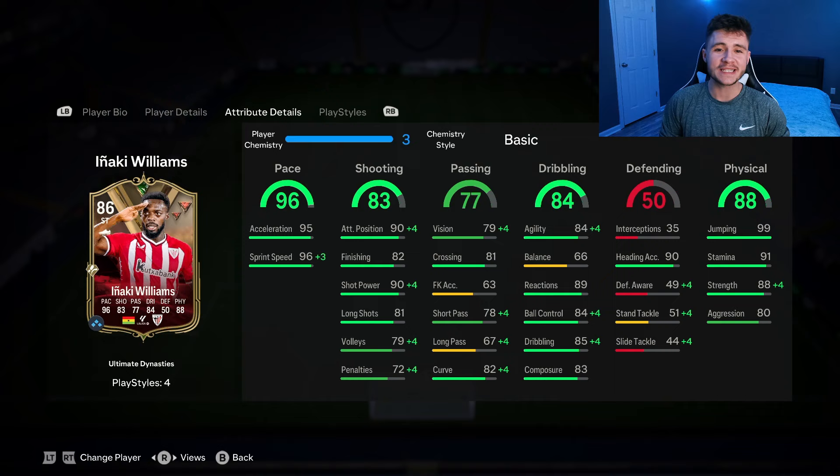Looking at his in-game stats in more detail, this card does have the potential to be very OP this year in FC24. He has 96 pace with 95 acceleration and 96 sprint speed. 83 shooting is an okay stat — he does have 90 attacking positioning, which is really nice, 82 finishing, 90 shot power, and 81 long shots.